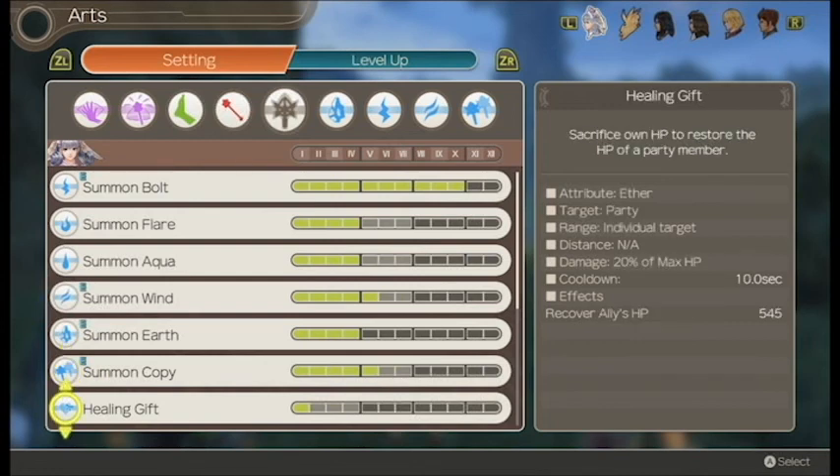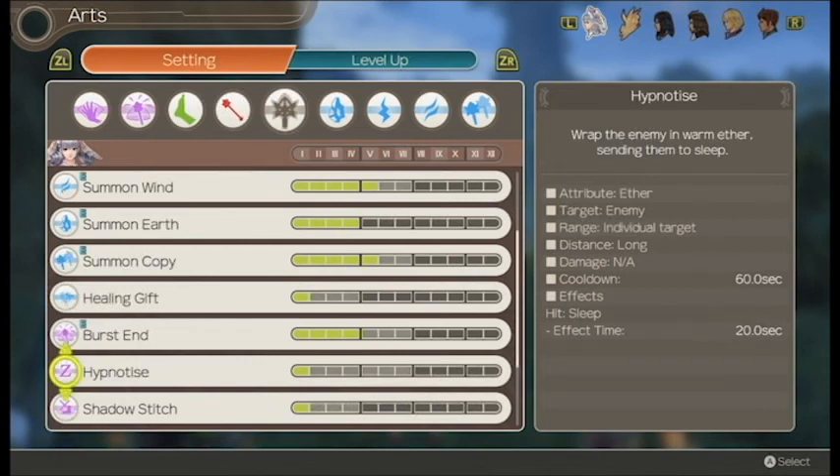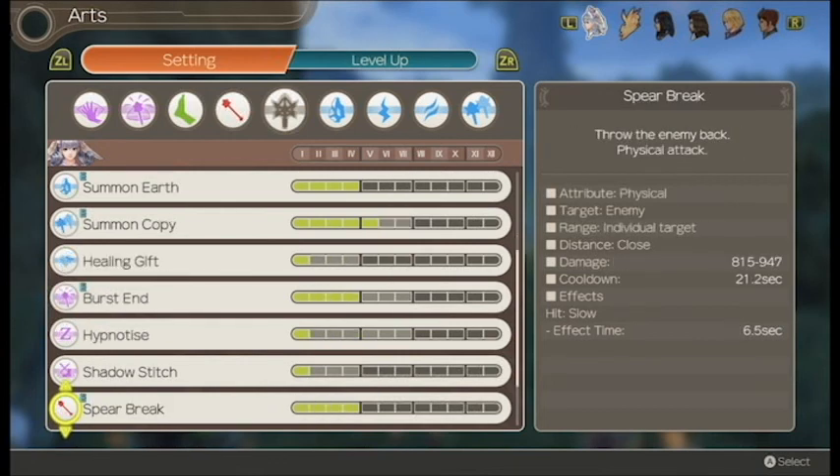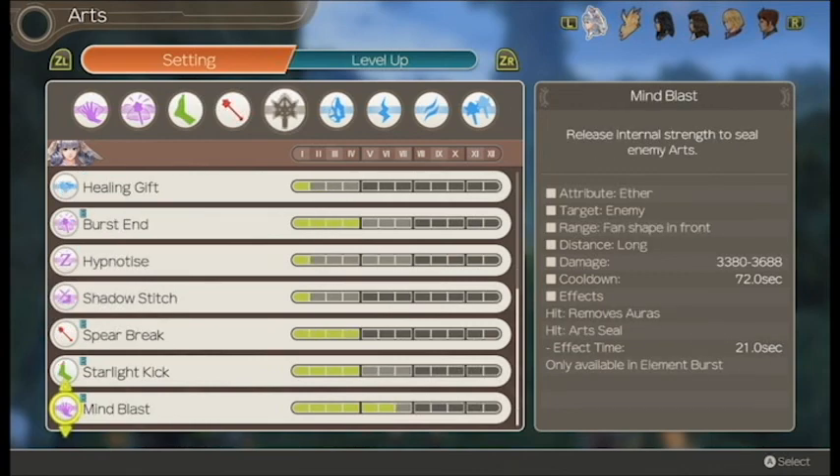Healing Gift will give some of Melia's HP to another party member, but I don't recommend using this one either. Burst End will lower enemy Aether Defense and Physical Defense, but only while in Elemental Burst — I'll get to that a little bit later on. Hypnotize will make an enemy go to sleep. Shadow Stitch will bind an enemy in place. Spear Break is Melia's only physical art. Starlight Kick is Melia's Topple Art, and after a Spear Break it will instantly topple an enemy without needing to break them. Mind Blast will inflict Art Seal on an enemy, but only in Elemental Burst. But what is this Elemental Burst? Allow me to explain.